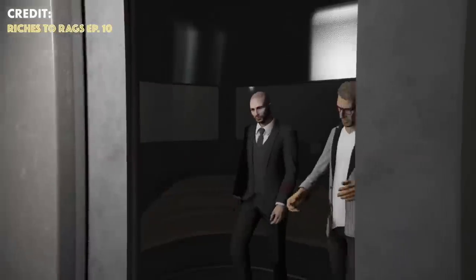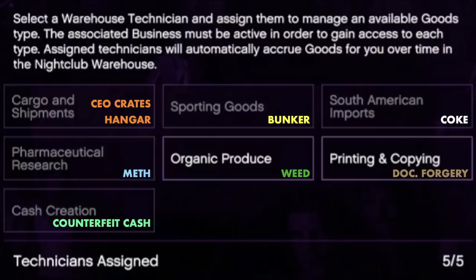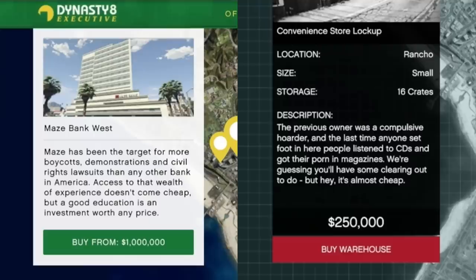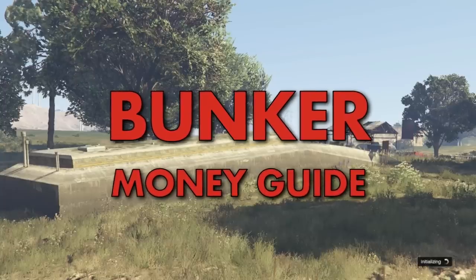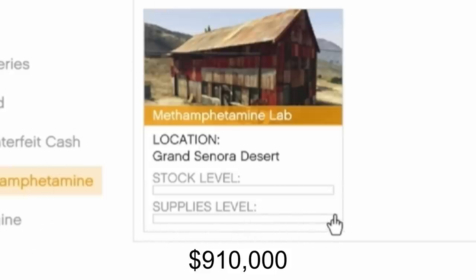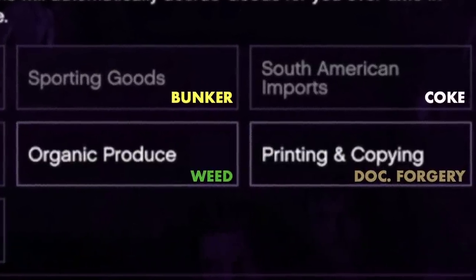You can have up to five warehouse technicians and there are seven types of product they can produce: cargo and shipments, sporting goods, South American imports, pharmaceutical research, organic produce, printing and copying, and cash creation. Each is linked to a different business. Cargo and shipments requires a CEO office and crate warehouse or a hangar. Sporting goods is linked to the bunker. South American imports is the coke lockup starting at $975,000. Pharmaceutical research is the meth lab at $910,000, and cash creation is the counterfeit cash factory at $845,000.